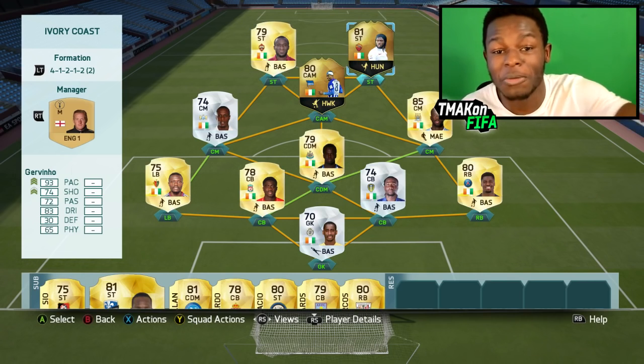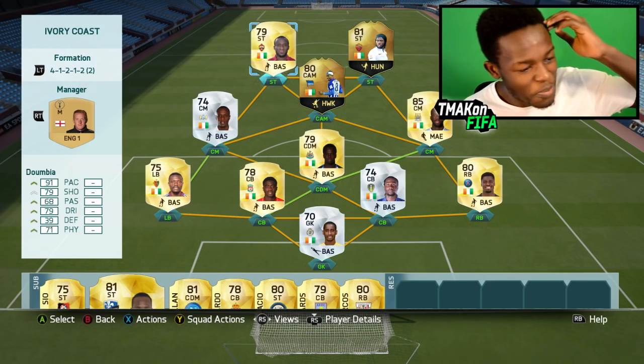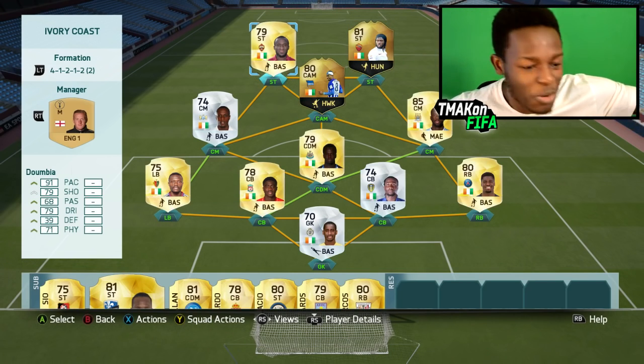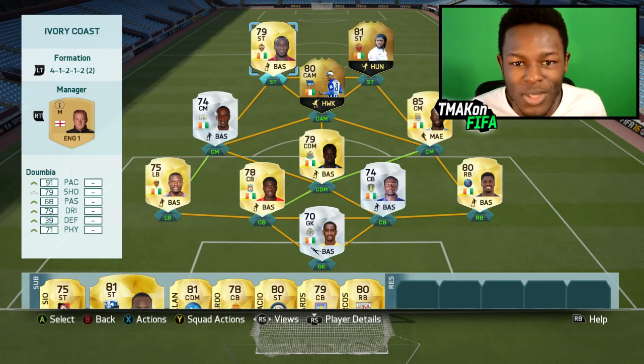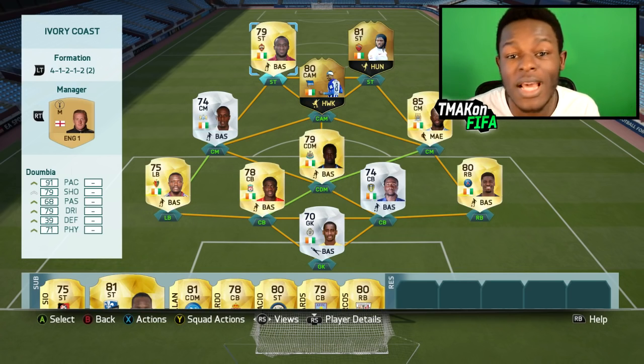As you can see with that Jovenio up top, it's a pretty sweaty team. He's got 93 pace, 83 dribbling. Dumbia has 91 pace, 79 dribbling — should be easy to get through defenses with this team. If you are looking to build this team on Xbox it will cost you around 95k coins, so under 100k. And on PS it will cost you 115k coins.